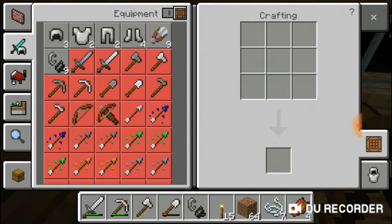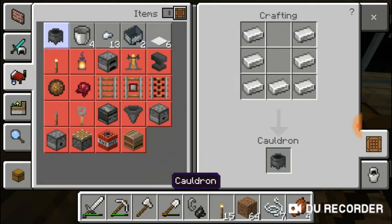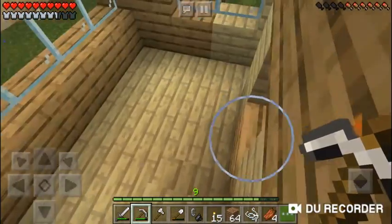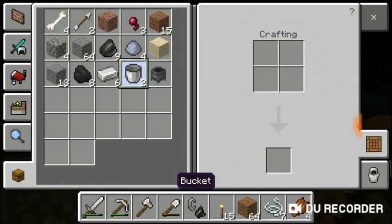We'll make two buckets. And we will actually make a cauldron. We have got our two buckets and our cauldron.